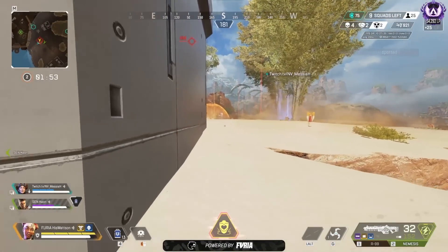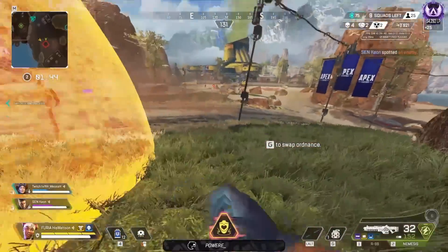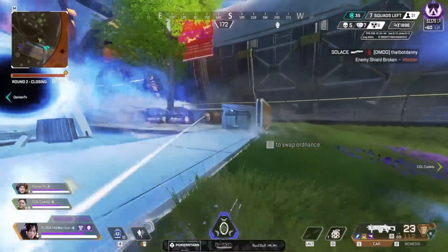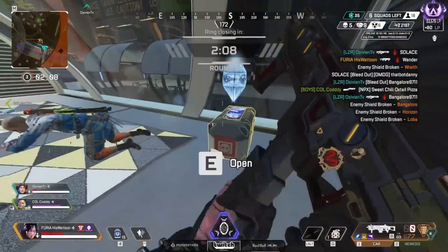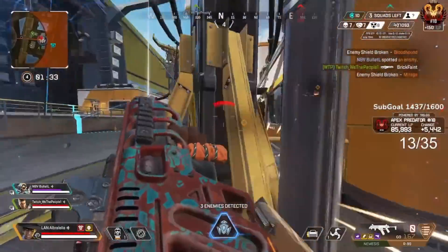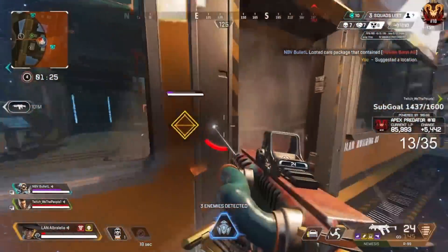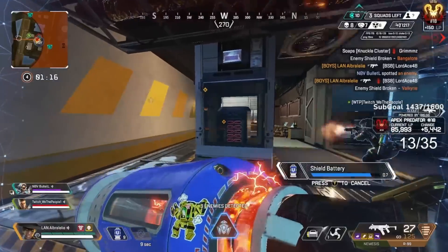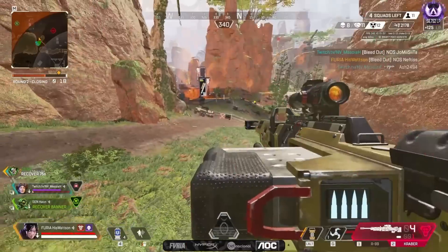Sometimes it doesn't even take a second legend's ability to combo off of — sometimes you can just be interacting with something in the world. Like if you're going to scan a ring console or a survey beacon, have Bangalore smoke you, have Gibraltar throw his dome down on top of you, have Newcastle throw his shield in front of you and body block the other side. There are so many ways that legend abilities can work together as long as you can actually communicate it and work as a team. Learning how abilities synergize does take a little bit of play time — you have to understand the abilities you have and the abilities your teammates have. The only constant in your game is going to be you, so you have to be reliable enough to actually pull off the synergies.